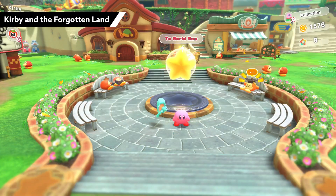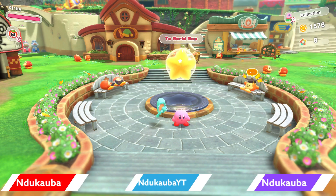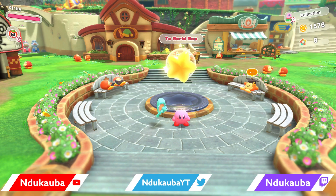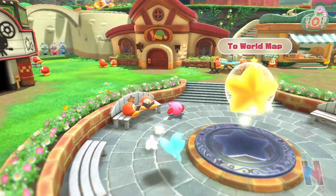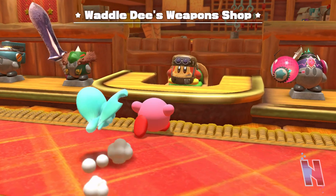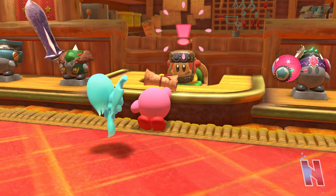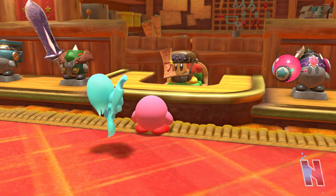Alright guys, we're back with some more Kirby and the Forgotten Land. In the last video we finally completed the Isolated Isles Forgo Dreams, and today we should be getting to the last bit of the post-game content, which is the Coliseum. Before that though, I want to go to the weapon shop because I want to see if I can upgrade some abilities, and I went off-stage and got some more rare stones as well, so hopefully that'll help out.